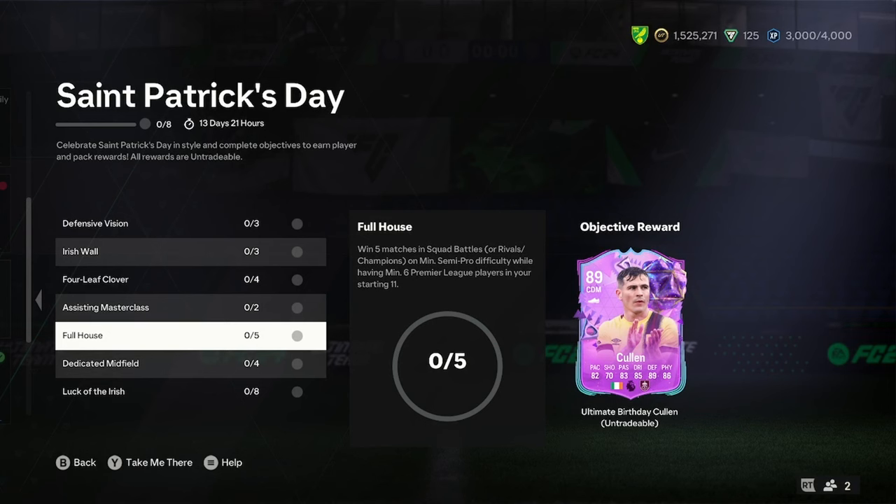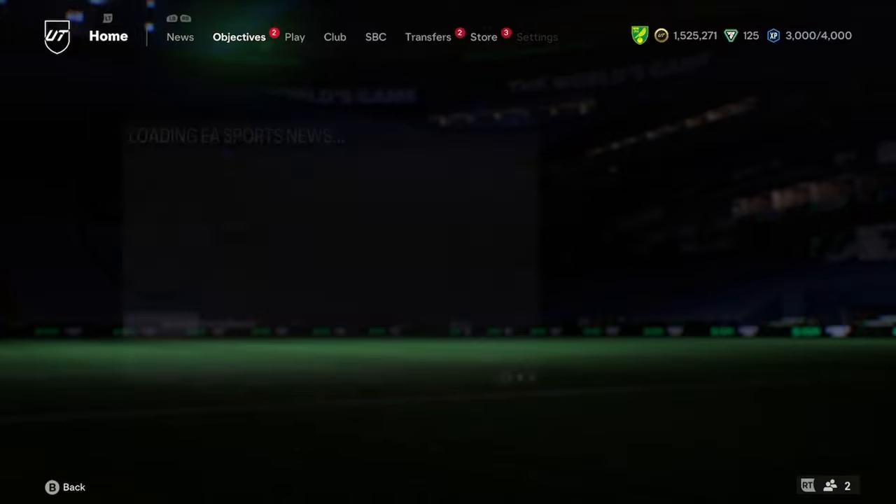I'll be doing a player analysis on the new Josh Cullen birthday card. This is part of the St. Patrick's Day objective — all you have to do is win 5 matches with 6 Premier League cards. Let's jump into the analysis.